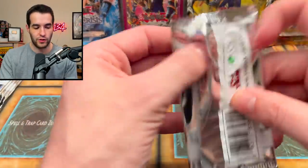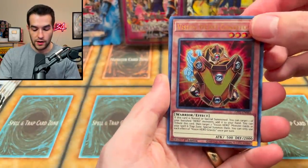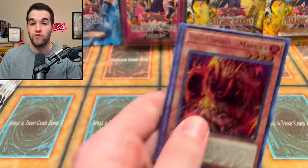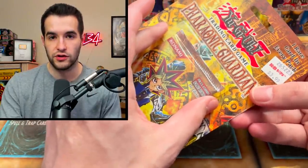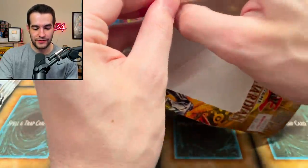Last one and then we're going to Pharaonic Guardian. Can we pull something big? Vision Hero. We've got the Retaliating C, Rise of the Mega Monarch, Tinny Spirit, Mappera, and the rare fish. Let's go into Pharaonic Guardian first edition — this is going to hurt a little bit if you're a blister collector, turn away. We ripped it!